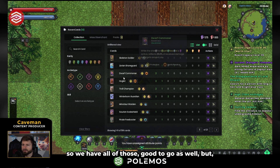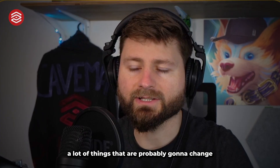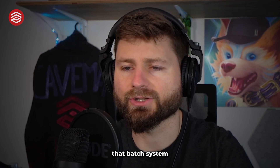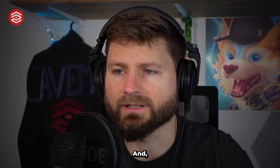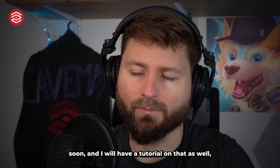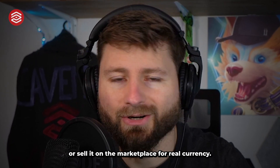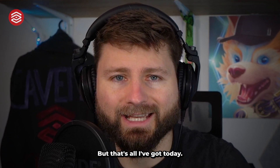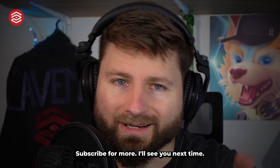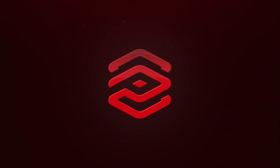All my Raven cards are in here, so we have all of those good to go as well. But that's all I've got for this quick tutorial — I hope that was helpful. There are a lot of things they're probably going to change as they get closer, especially hopefully that batch system to deposit all of your assets and a couple other features, so expect some changes. There'll also be the marketplace coming soon, and I will have a tutorial on that as well. You'll be able to quickly transfer assets to your friends or your guild, or sell it on the marketplace for real currency. But that's all I've got today — if you like this video, smash the like button, subscribe for more. We'll see you next time. Caveman logging out.